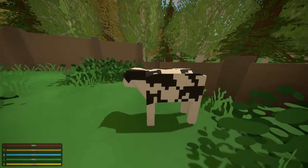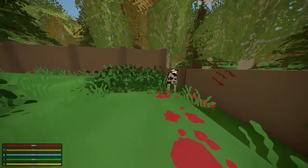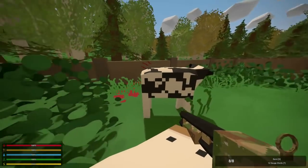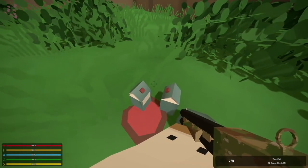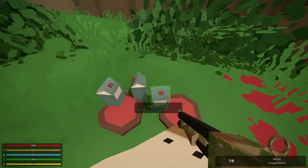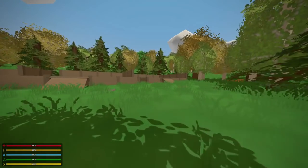The cows are nice little passive guys — same thing as pigs. They don't care; you can jump up on top of them, but if you punch them, that's when they don't like you. The cows are a little bit special, because on top of dropping beef and leather, they also drop milk cartons, nicely packaged already for you. Those are all of the new animals added in this week's update.